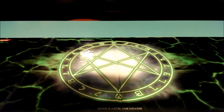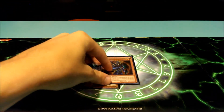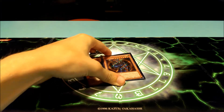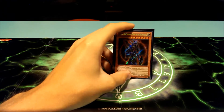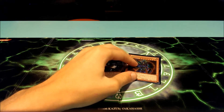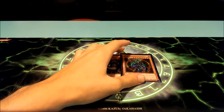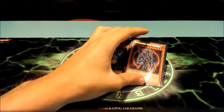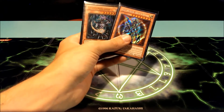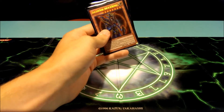Next we have our chaos monsters: Chaos Sorcerer and Black Luster Soldier - Envoy of the Beginning. For those wanting to run Chaos Dragons, it'll be easier now — Black Luster Soldier is coming out in one of the tins so he'll be easy to get. I've also noticed new Dragons Collide structure decks at my local Walmart, which is cool. Both chaos monsters share the same banishing summoning mechanic as Light Pulsar and Dark Flare, and Black Luster Soldier can attack twice and has 3000 attack.